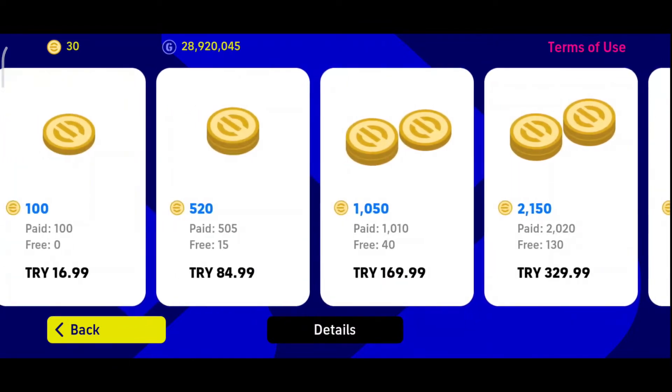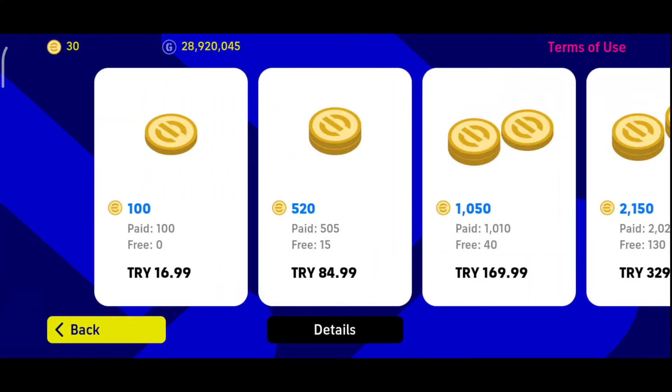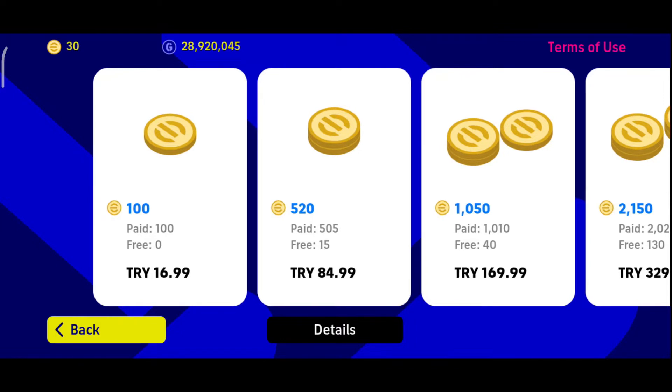But I know a way to get coins at a discount rate, and it's an offer from Google. Depending on the store you're using — I think Apple and the Microsoft Store also offer similar deals. For example, if I'm purchasing 100 eFootball coins at the rate of 16.99 Turkish Lira, I will get a discount — let's check it out.